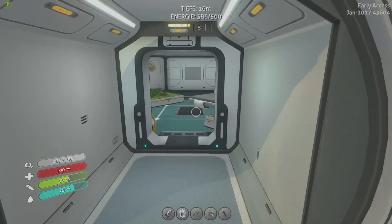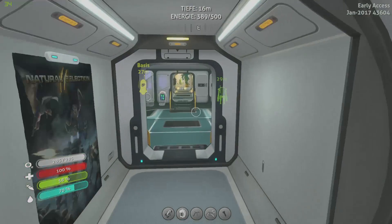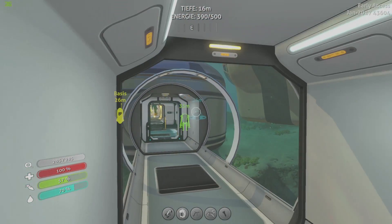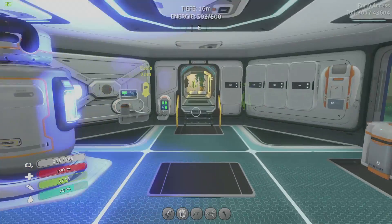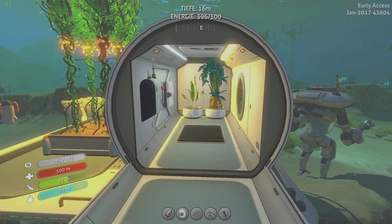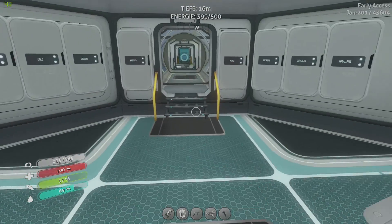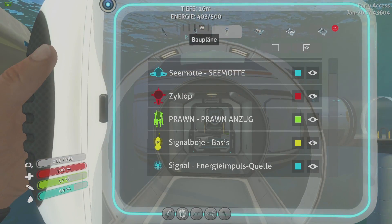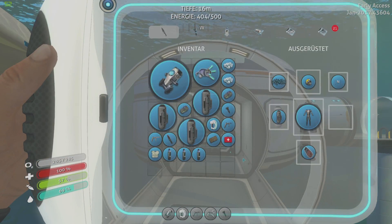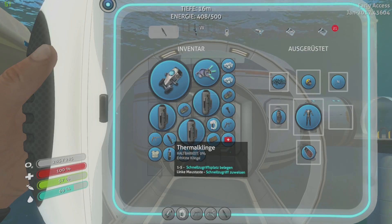Achso, wo will ich denn hin? The Prawn grün. Bevor ich losgehe, noch mal ein bisschen was futtern. Habe ich das Messer noch drin? Ja, habe ich. Ich will zum Blattkälb-Biom.